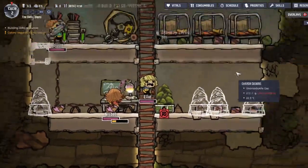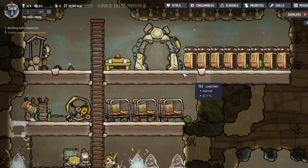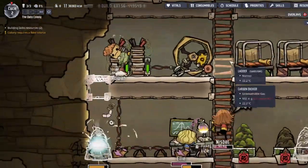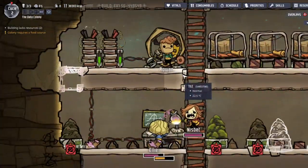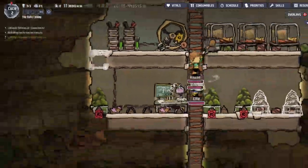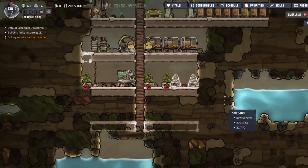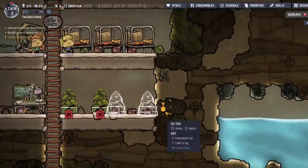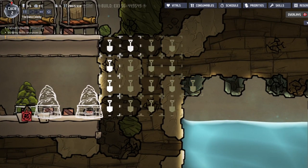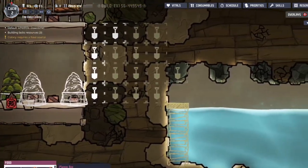Oh wow, we have a lot of resources — that's a lot of sandstone. Same with all the other stuff, and dirt — wow, that's actually a lot. Awesome. The carbon dioxide is being sucked — oh, these guys need water, I forgot. We're also gonna probably want to make a ladder into the water because resources are definitely gonna fall down.